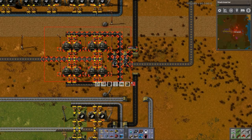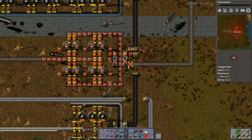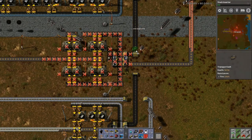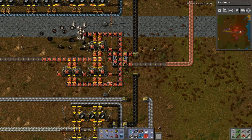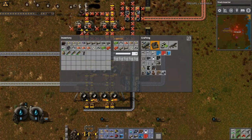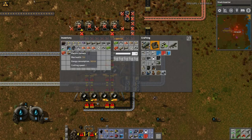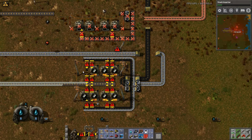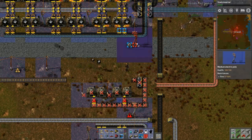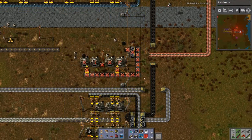Now we can just get rid of all of this. We do need this though — we need to have the coal still routed down, because we're still running... Did I never replace that? Seriously? Why am I running out... Oh right, because you're deconstructing it all. That's why. In the meantime, let's get rid of this pole. Pole there, pole as far down as possible — that hooks everything back up.